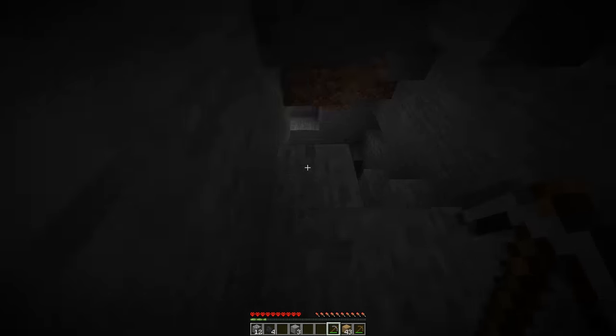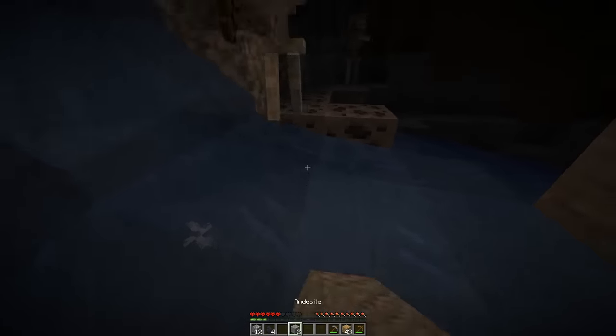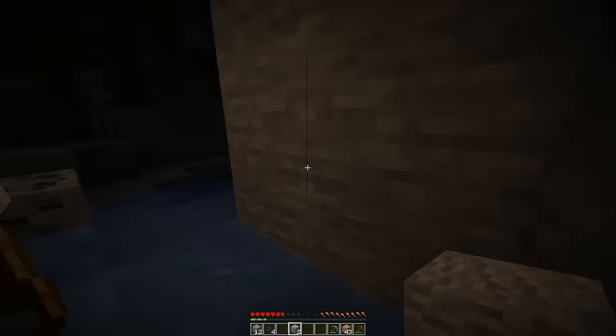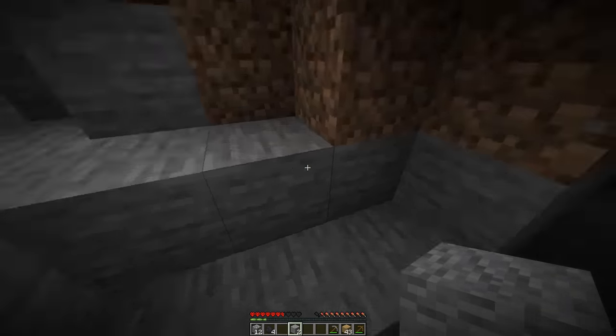I saw a source of light in this cave and I wasn't sure what it was, so I jumped down there to check it out. I didn't find a light source — all I found were two skeletons, which luckily started shooting each other, giving me time to escape. I still don't know why it was bright down there.